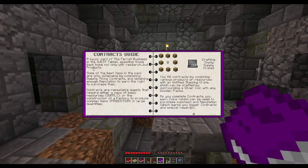'A major part of The Ferret Business is the Quest Tablet — assisting those back home not only with research but productions. Some of the best items in the pack are only obtainable by completing quests, fulfilling contracts, and obtaining enough reputation to earn the right to purchase them. Contracts are repeatable quests that require either mass or basic resource supply, or the construction of a factory to produce complex items in large quantities. You fill contracts by combining various products or research resources with an unfilled shipping crate, which can be crafted by surrounding a silver coin with any wood planks — you get 64 of them for just that.'